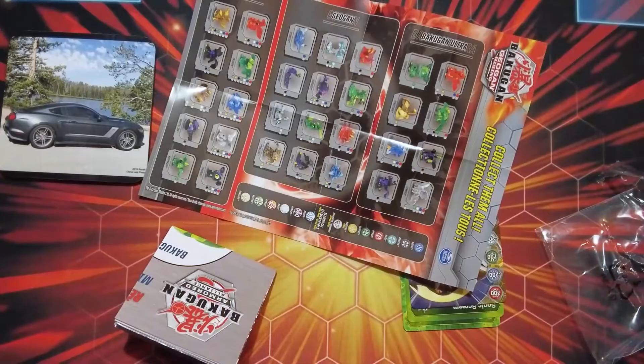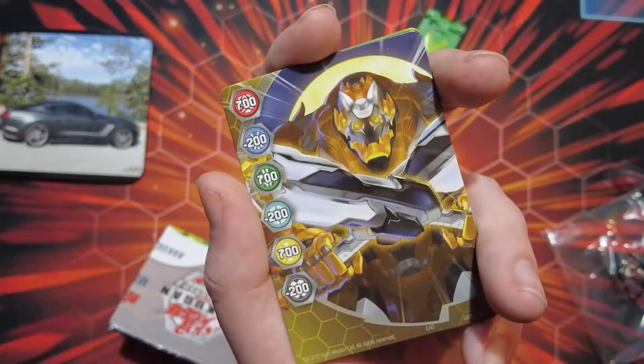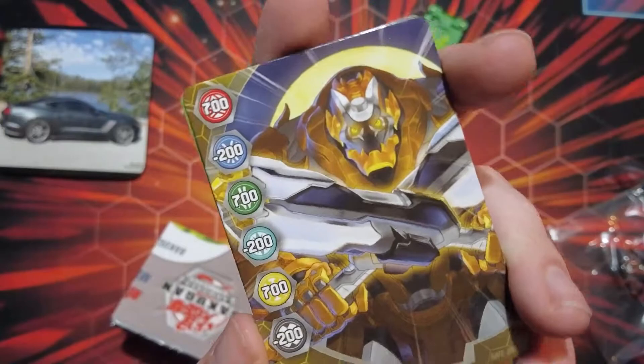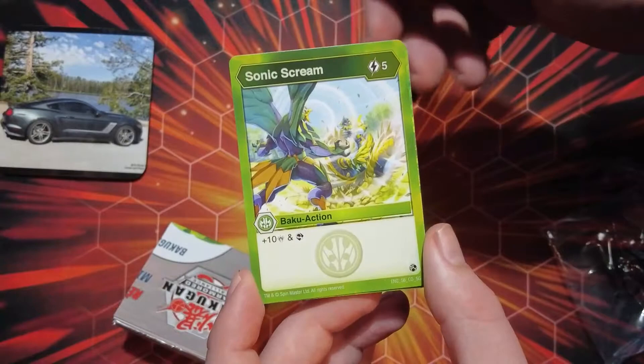And then there's the Bakugan Ultra as you can see. But as for the cards, let's go ahead and take a look. For the gate card — so we got that. It looks like I think I've seen this one before. Pyrus, Ventus, and Orlis get 700B. And then Aquas, Chaos, and Darkus get minus 200B. And then it looks like this card is going to be from Secrets of the Geogon. It is Sonic Scream — cost 5 for 10 damage and to Scry.